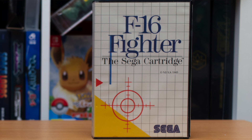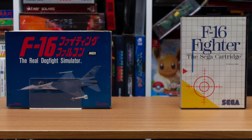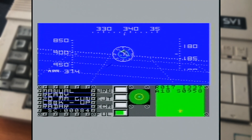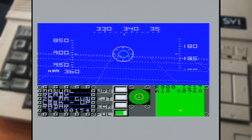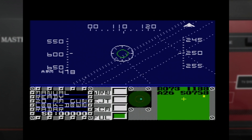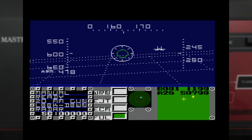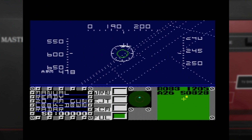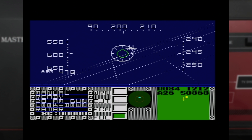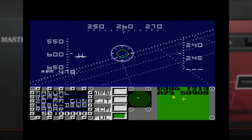F-16 Fighter didn't debut on the Master System though. Its original release was for the MSX line of computers, where it was developed by Nexa Corporation and published in both Japan and Europe in 1984. This Master System conversion would be handled by Sega themselves, with release in 1986. As with its MSX predecessor, it had taken the name F-16 Fighting Falcon in Japan and also with its US release, whilst in PAL regions it retained the classic F-16 Fighter title.